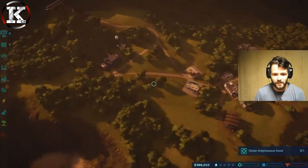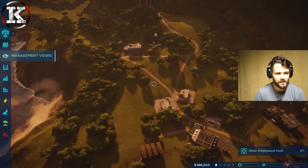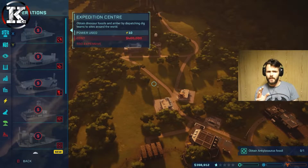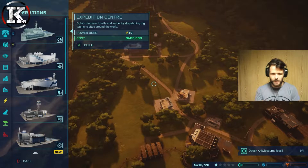Funds-wise we're almost ready to create an expedition center. I wonder, since I have two islands already unlocked, if I create the expedition center on this island can I then unearth fossils on the first island while still doing expeditions on the second island? There's only one way to find out - we're going to go ahead and build it.